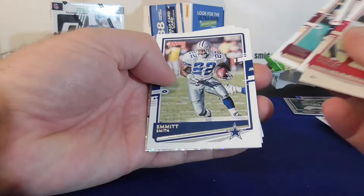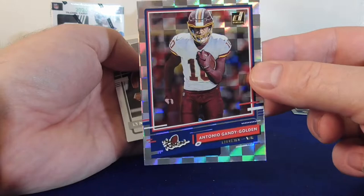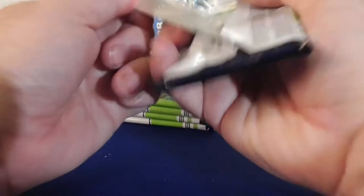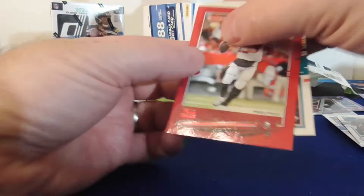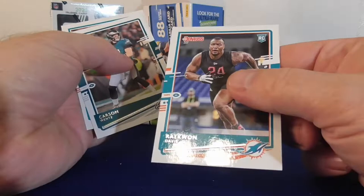Peterson, Trent Williams, Emmett Smith, the rookies — Gabby Goldwing, Antonio. Second one — got one in the hanger pack, got one in the blaster. Got Bowden Jr. rookie, rated rookie. My personal favorite on Donruss. Peterson, Brown, Miles Garrett. Red Press Proof — Tom Brady! Not bad red press proof. Carson Wentz and Talib.